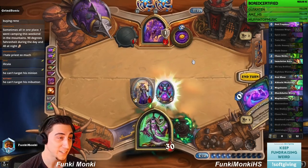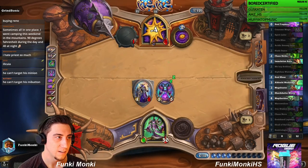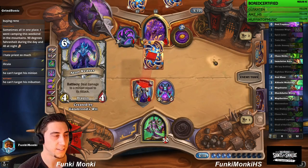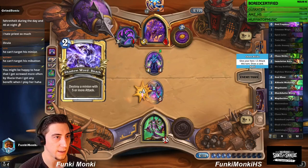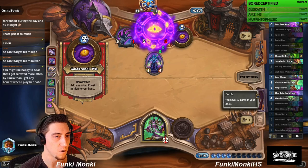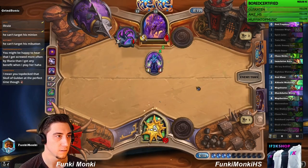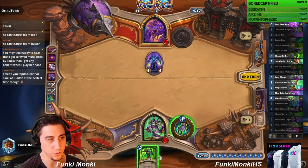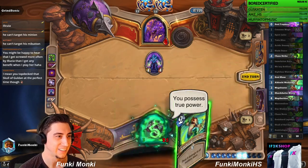I mean, we almost got him. We know he has a Death in hand, so that's gonna kill the 5/5. Does he have a way to kill the 4/2? I still need to find two damage. We have a lot of damage in the deck — two Chaos Strikes, Warblades — so three out of our eight cards is lethal. Otherwise we just kill them over two turns with our hero power. There we go — we'll show them what we got!